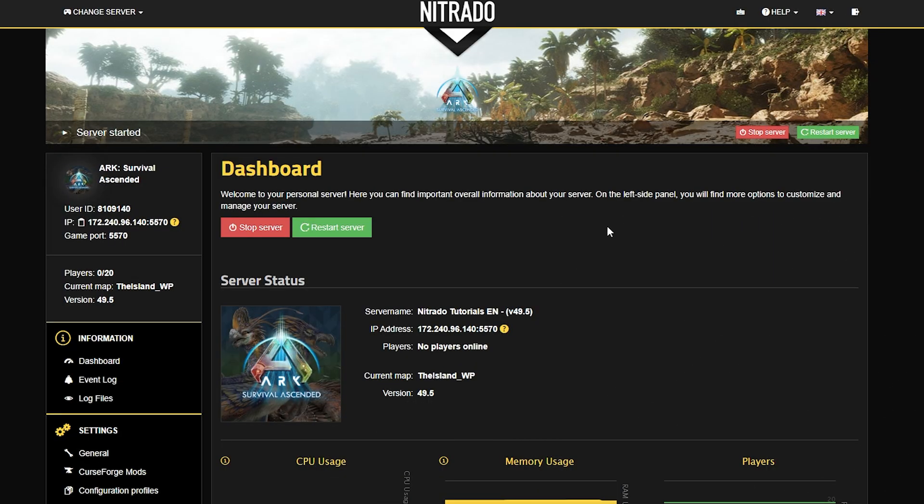This guide's going to be a fairly simple one. All you need to do is open up your main page of your panel and hit the green restart server button up in the top right or down in the middle of your dashboard.